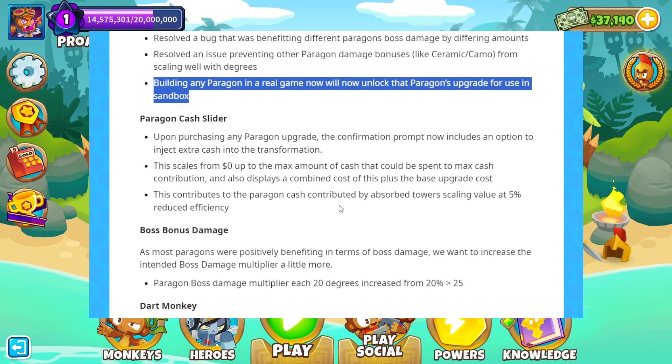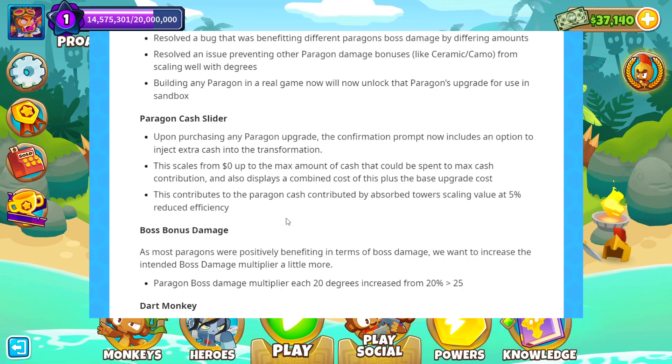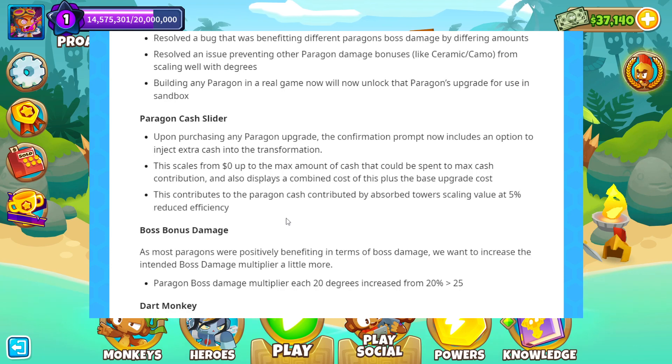Paragon Cache Slider. Upon purchasing any Paragon upgrade, the confirmation prompt now includes an option to inject extra cash into the transformation. This scales from zero up to the max amount of cash that could be spent to max cash contribution, and also displays a combined cost. On testing this on Monkey Meadows with the Dart Paragon — four monkeys all tier five and max cash — with the Cache Slider all the way to the right, it got up to Paragon level 59. So you can't reach level 100 with just that.